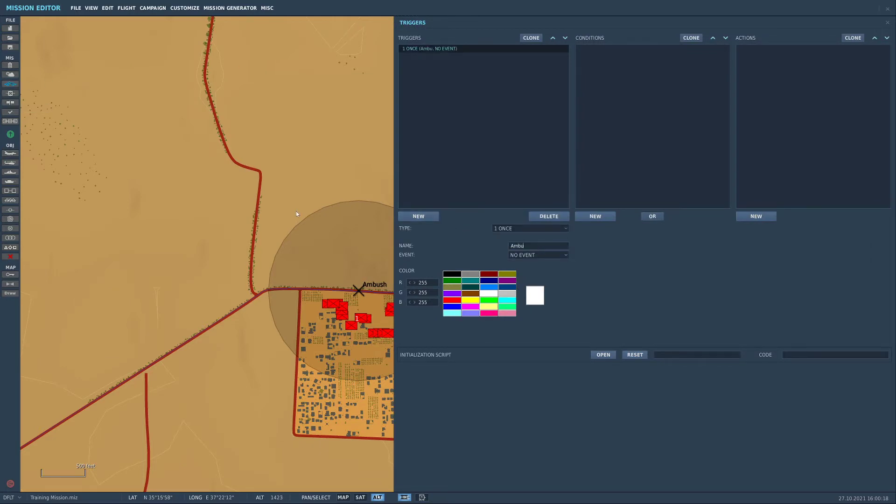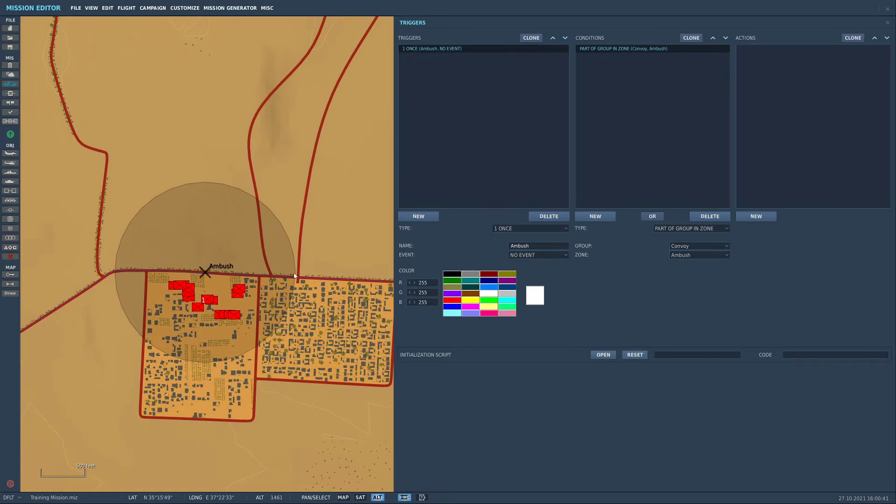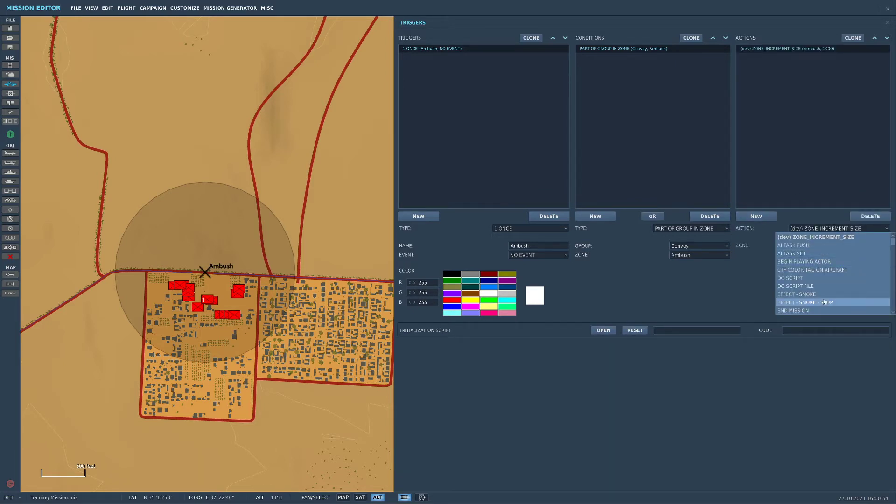Next, to make the ambush function we're going to go to the triggers icon and hit new. We're going to rename this trigger 'ambush'. Make sure it's selected - highlighted in the darker blue tone. Then hit new and set our conditions: 'part of group in zone'. So we're going to make sure that part of the convoy group is in the zone 'ambush'. Once at least one unit from the convoy has entered zone ambush, we set the action to 'group activate' - ambush one.